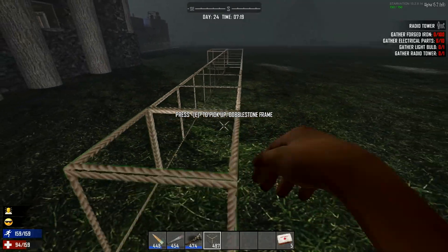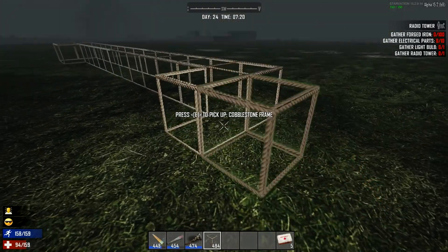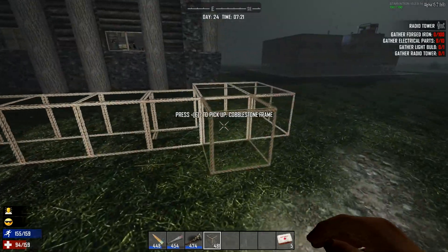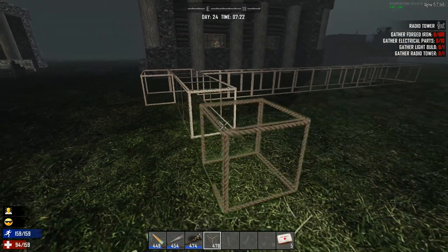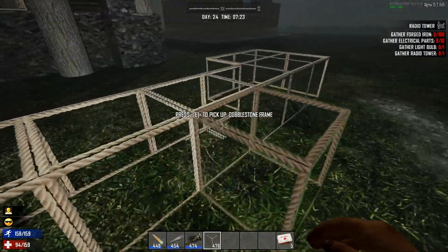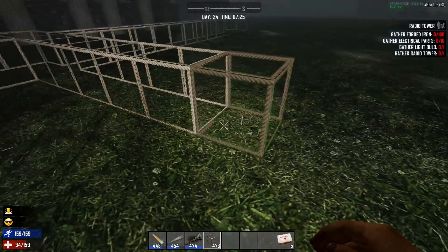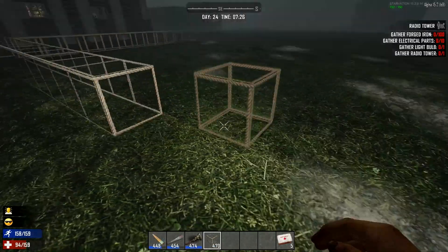It's going to be a cobblestone structure, pretty much like this one. I'll probably need some logs and other things. There might not really be a downstairs area — maybe a mushroom farm underneath since they don't require light to grow. Seven, eight, nine, ten — that's 11 on the inside, so we'll make it 11 by 11. One, two, three, four, five, six, seven, eight, nine, ten, eleven — then the corner bit.